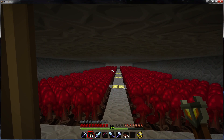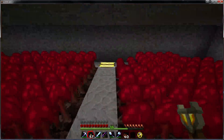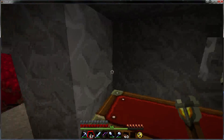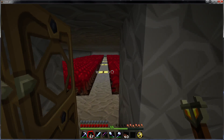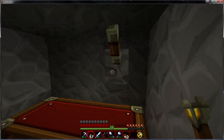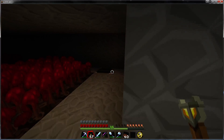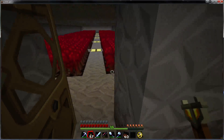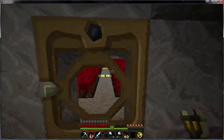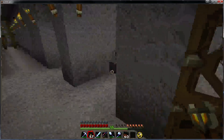Here we have a nether wart farm that I built. Once nether wart started to grow in the overworld, it wasn't necessary for it to be grown in the nether. When I originally first built it, I wasn't sure if nether wart would actually grow in light or if it needed darkness, so I built this illumination system in order to be able to turn the lights off inside. Turns out I didn't need it. Rude dude spawning in here turned out to be a bit of a problem, especially creepers blowing up my farm.